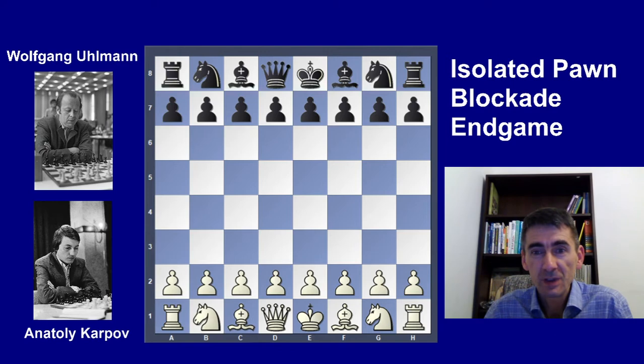Hello everyone! In this video I will show you a game played by world champion Anatoly Karpov against German top player Wolfgang Ullmann. The theme will still be the isolated pawn, but this time we will start to discuss how to play against the isolated pawn. This game will be an example of the strategy to block the isolated pawn, exchange opponent pieces, go to a better endgame, and try to win the isolated pawn or get another advantage when the opponent protects it.